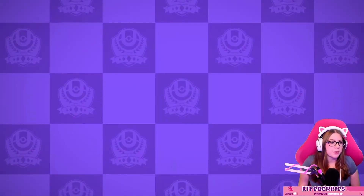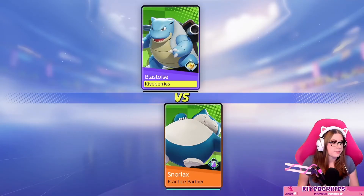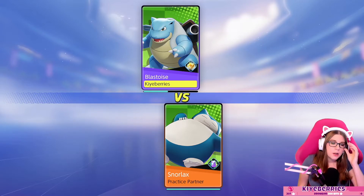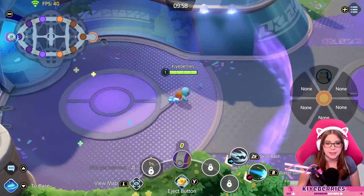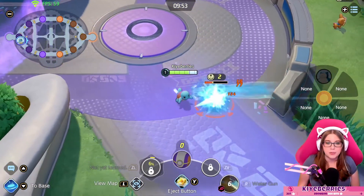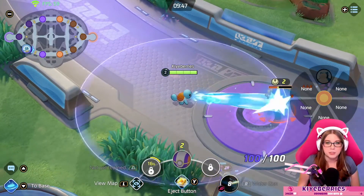We'll go to the practice area first. Blastoise is a tank — he's tagged as a ranged tank because his auto attacks are ranged, but many of his abilities are melee abilities, so take that how you will. I picked Snorlax as a practice partner because he is one of the best tanks in the game right now and he does a lot of damage. So I felt like Snorlax was a decent opponent, and it's just Snorlax and I 1v1-ing, which should be funny.